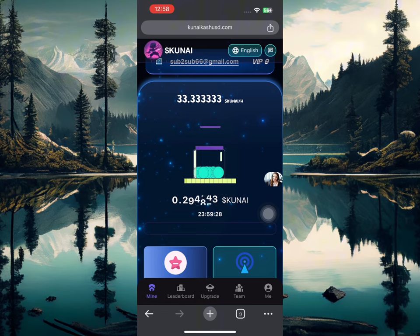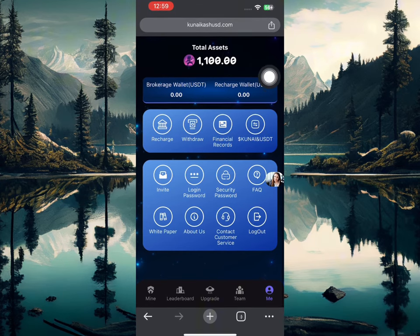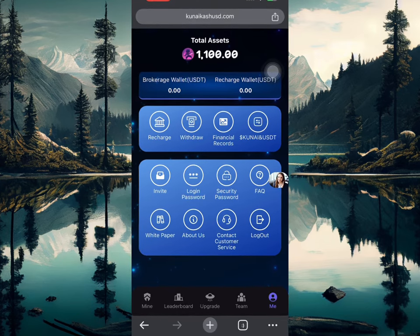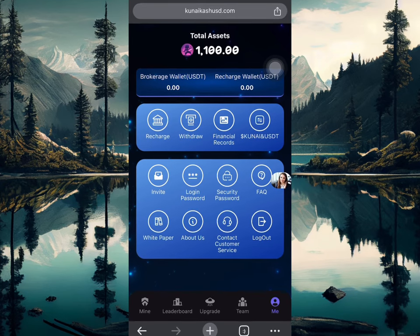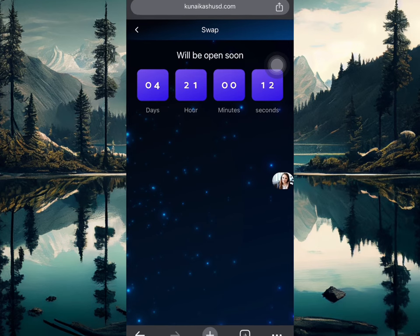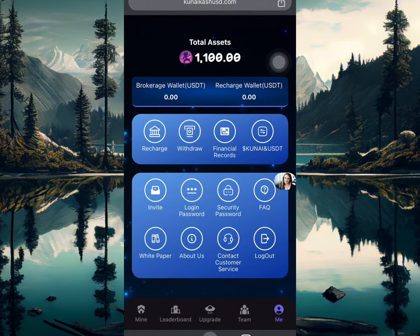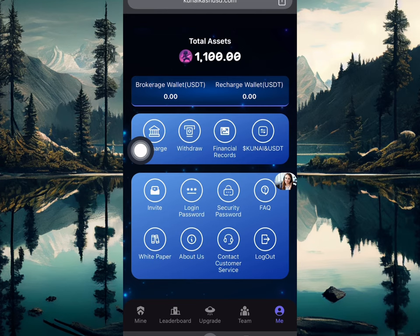This is how you're going to be mining every day. The good part is that you can convert this to USDT. I have over 1100 Kunai coins right here which I can convert to USDT and withdraw. If I click on the Kunai to USDT convert option, you're going to see this will be open in four days and 21 hours.